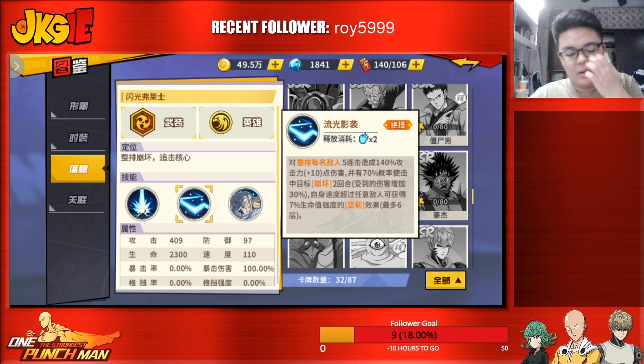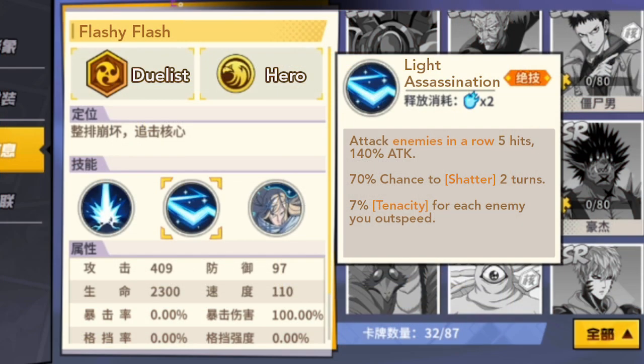This is like a continuous Flashy Slash. It attacks the whole row — 5 hits of 140% attack and a 70% chance to land shatter for 2 turns. The secondary effect is interesting: if your speed is higher than any enemy, you gain 7% tenacity up to 6 times, so that's 7% times 6 if you are faster than the entire enemy team.